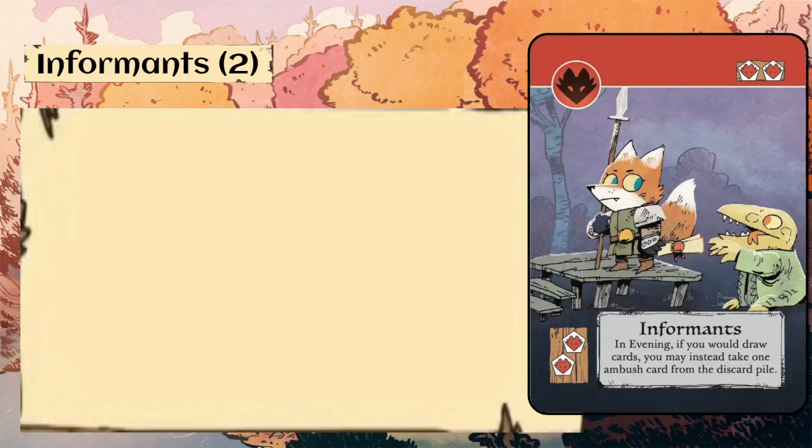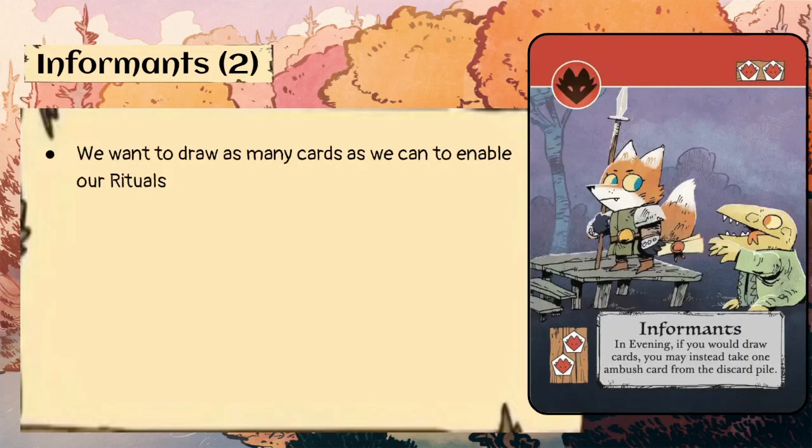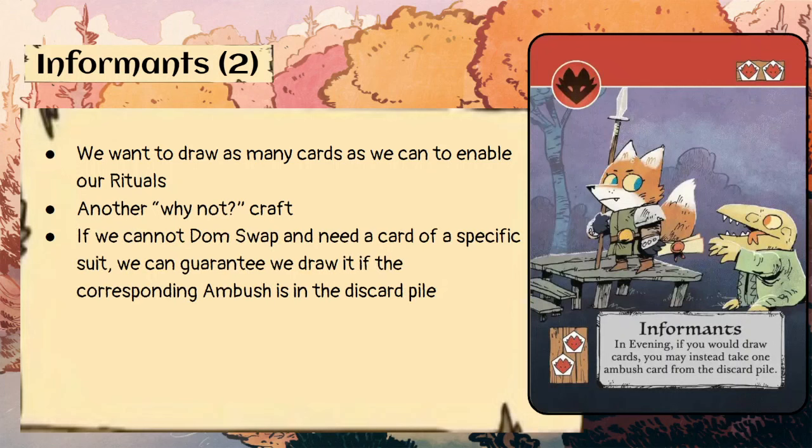Informants — two copies, costs two fox crafting pieces. In evening, if you would draw cards, you may instead take one ambush card from the discard pile. We want to draw as many cards as we can to enable our rituals, so this is another why-not-craft card. If we already have two fox gardens and the outcast is fox, why not just craft it if we're not going to need to score next turn and have other fox cards? If we can't dom swap and need a specific suit, we can guarantee drawing that suit if the corresponding ambush is in the discard pile.